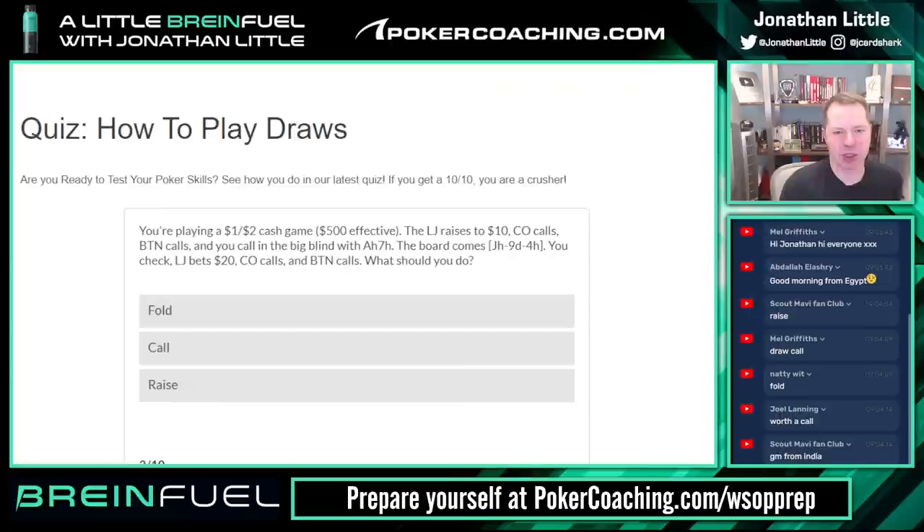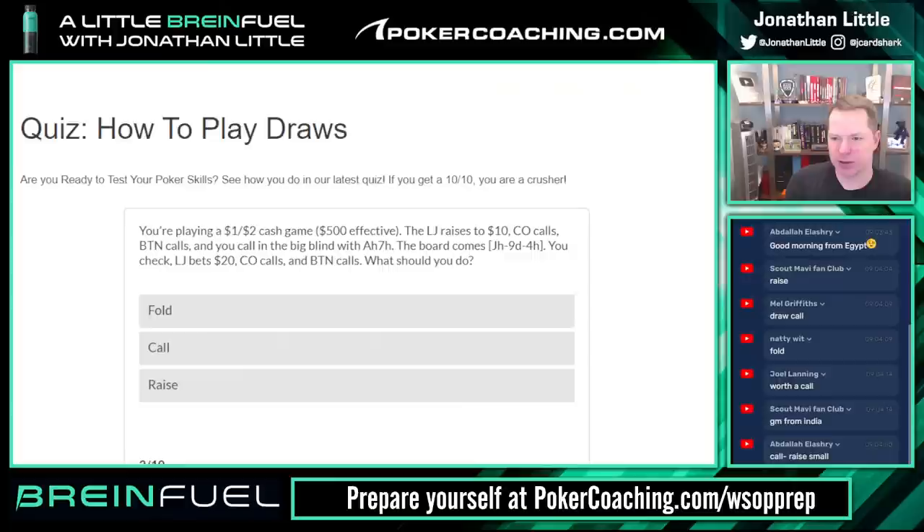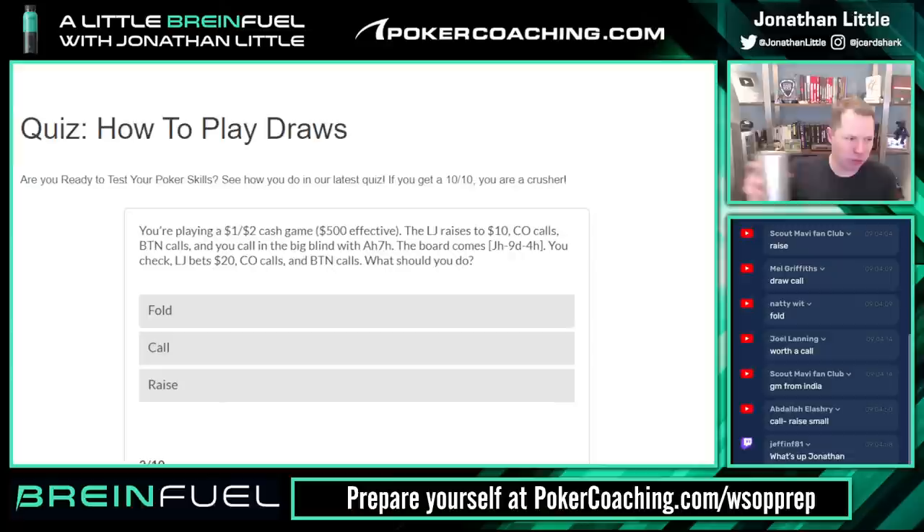Next hand: you're playing a one-two cash game, very deep stacked. Low jack raises to ten dollars, cutoff calls, button calls, you're in the big blind with the seven of hearts — we call. Flop comes jack-nine-four with two hearts. You check, low jack bets twenty, cutoff calls, button calls. What should you do with the nut flush draw?